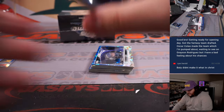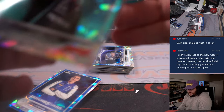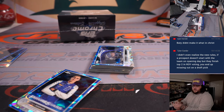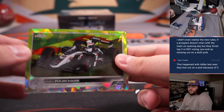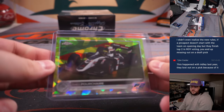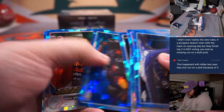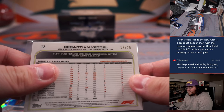All right, here's box two. Good luck everyone. Got a teal Lewis Hamilton showing the thumbs up — one more for Mercedes AMG and Jeffrey, 86 out of 99. Chartreuse Theo Pourchaire — another F2 going to Eugene, 28 out of 199. Green Sebastian Vettel — one more for Aston Martin, one more for Matt J. Green Vettel, 17 out of 75.